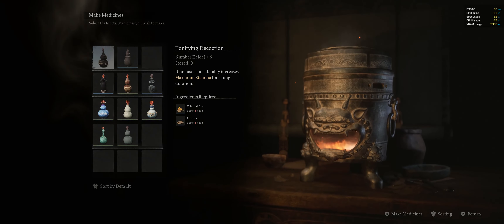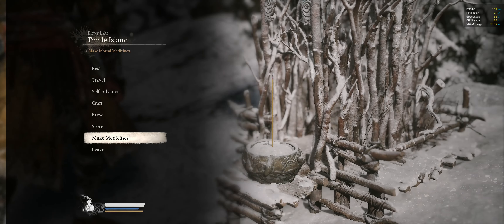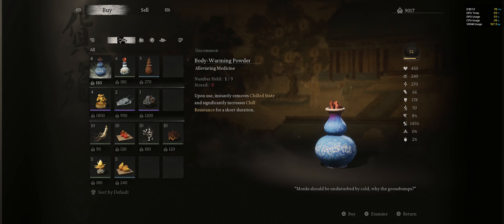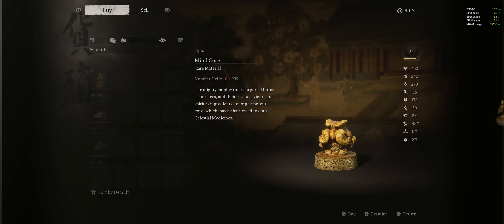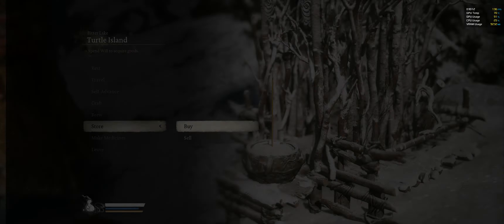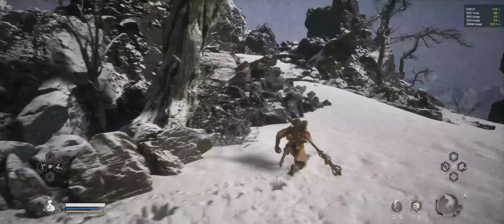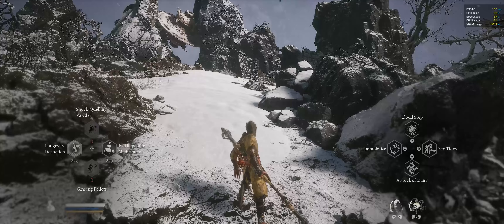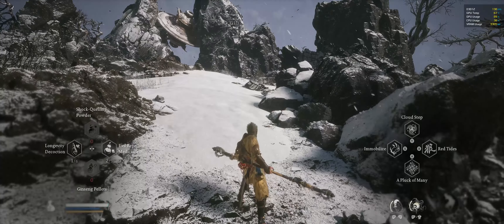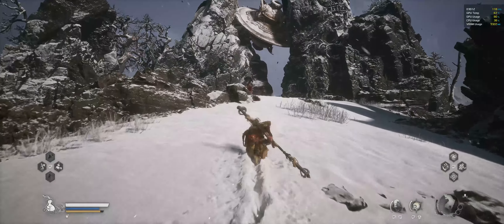I don't know if someone can do a no-damage run here — that would be a great feat. I was checking if I can increase focus, because for this fight you need something that will quickly increase focus. I don't have that potion, so I'm going with the evil repelling potion which will at least reduce damage, and another potion for increasing my overall total health.